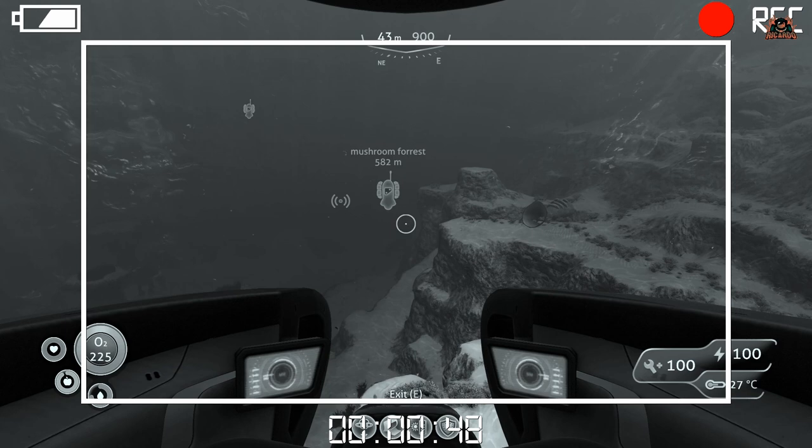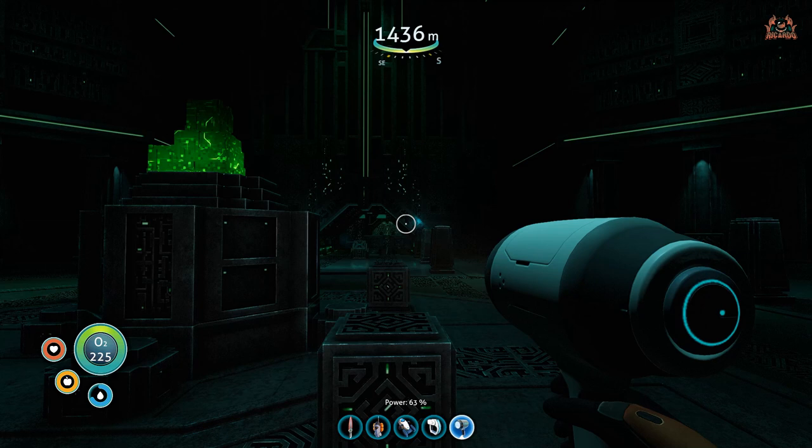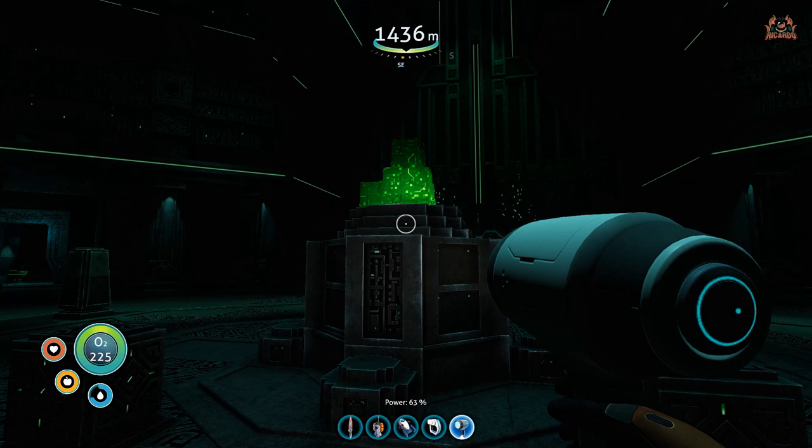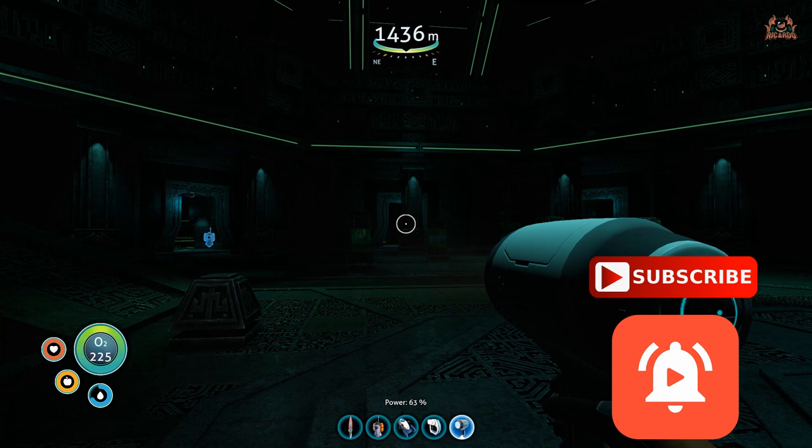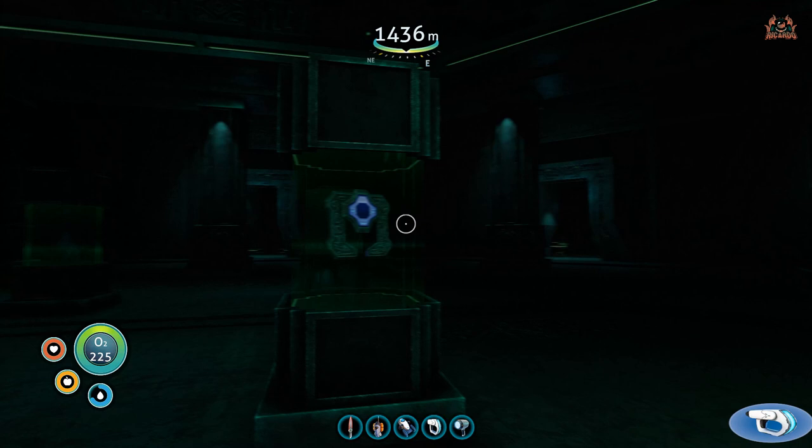Let's get ready and find that sample. So we're in the main containment atrium with all the specimens in cases around you. You've seen the Sea Emperor — they've said here's a hatching enzyme, that's what you've got to go and get, and pick up all these ingredients.